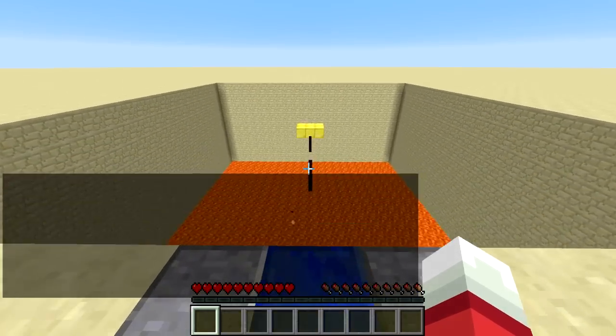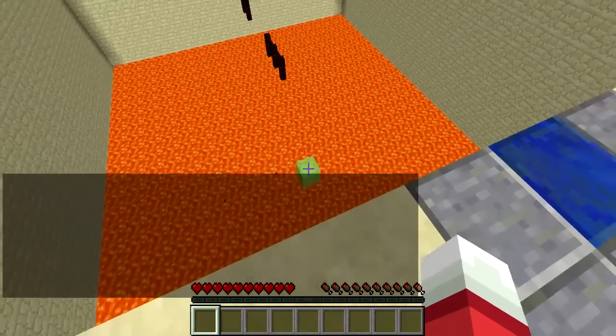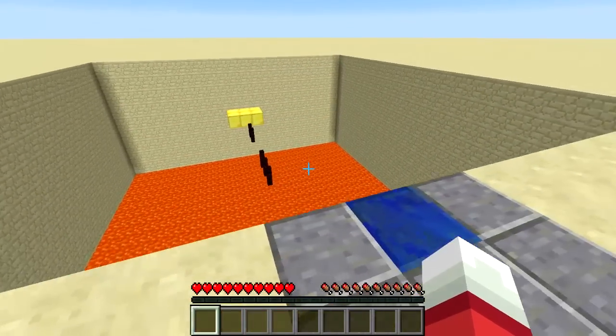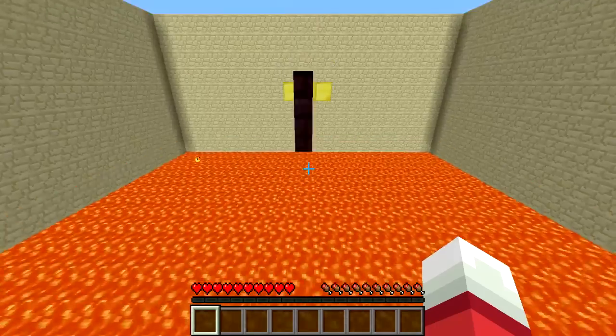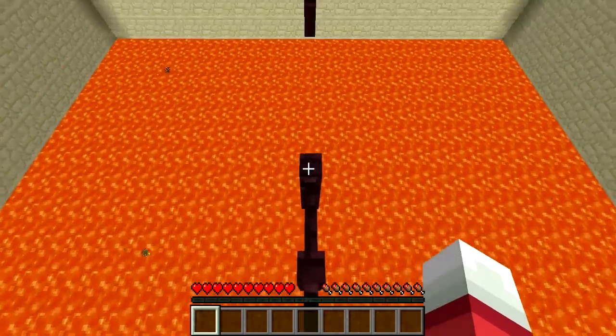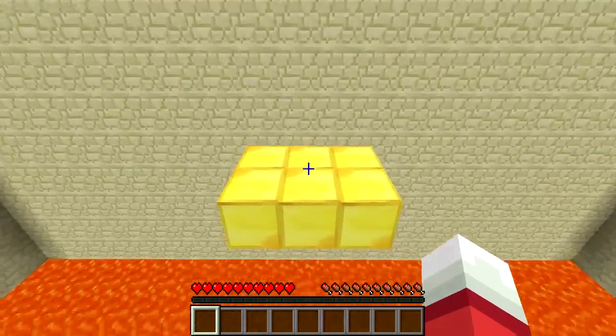We have a parkour course here. I kind of missed the first jump, but basically I'm supposed to jump onto that slime block and then onto the fences. Let's back up and try it again. Alright, I made it. Now we have a fence jump — it's four blocks. I kind of hate these things. Okay, I made it.